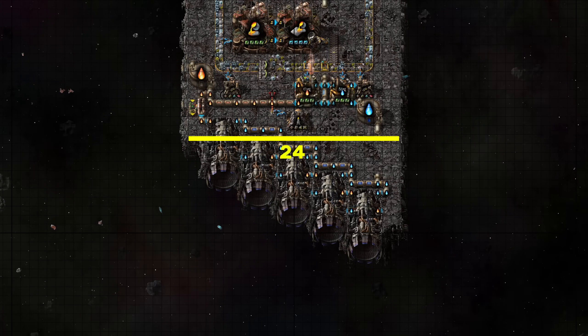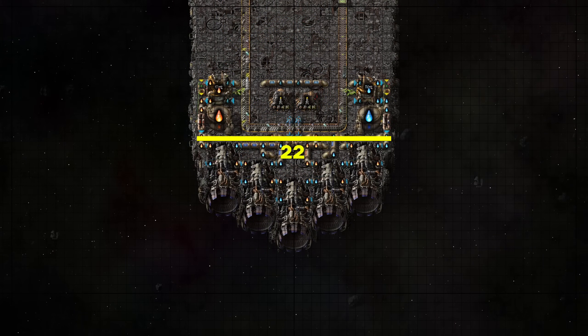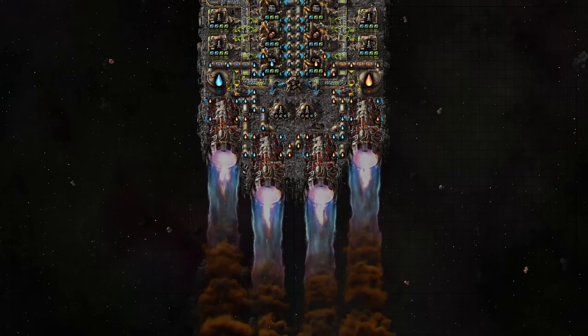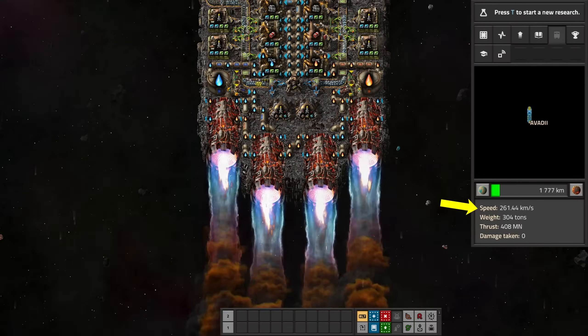Initially, I began with a width of 24 tiles and 5 thrusters. But eventually, after some refactoring, I settled on a width of 20 tiles and 4 thrusters. At full thrust, no quality, this ship will reach speeds of 275 km per second.